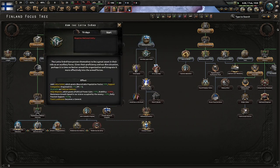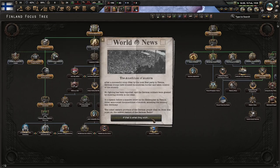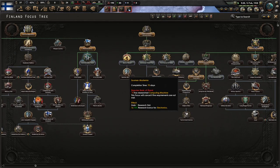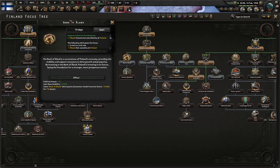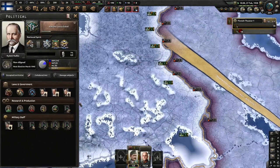We're going to arm the Lotta Svärd probably. The Lotta Svärd have proven themselves a great asset in their role as an auxiliary force. Given the proficiency in our dire situation, perhaps it's time we armed the organization and integrated them more effectively into the armed forces. Bank of Finland: by investing in the Bank of Finland, Finland is investing in its future, laying the foundation for a stronger and more prosperous nation.